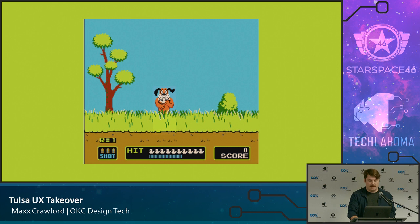Duck Hunt is a fantastic example of immersive UI. Specifically, the ducks remaining actually use duck symbols, and shots remaining use bullet symbols. It's a nice way visually to keep you immersed in the hunt.